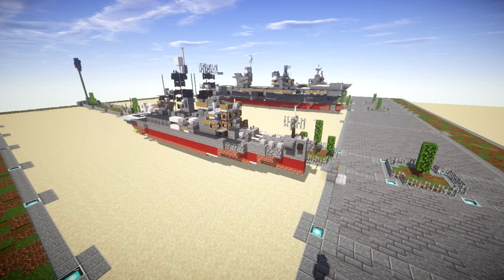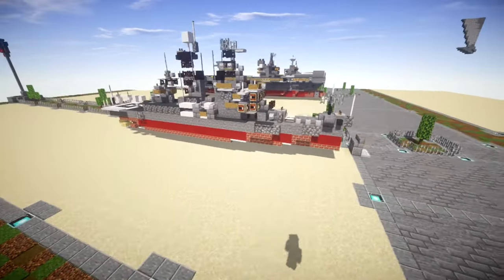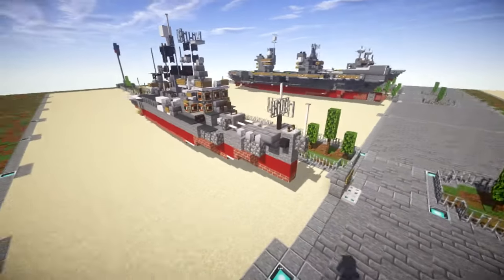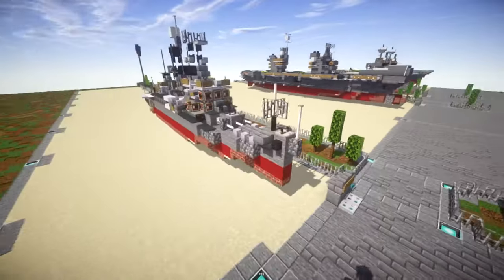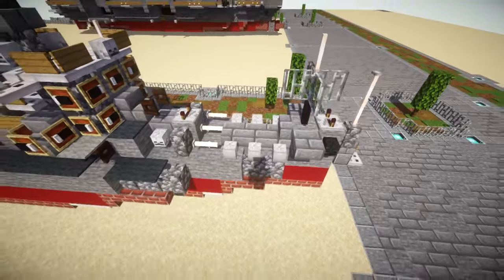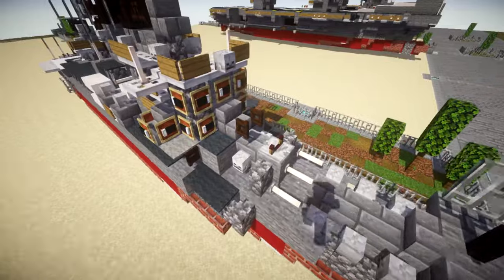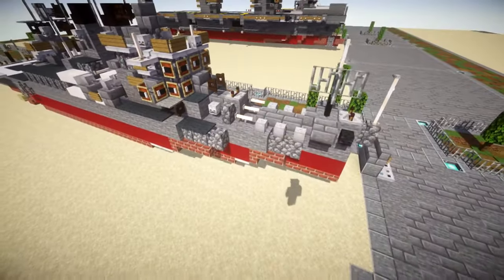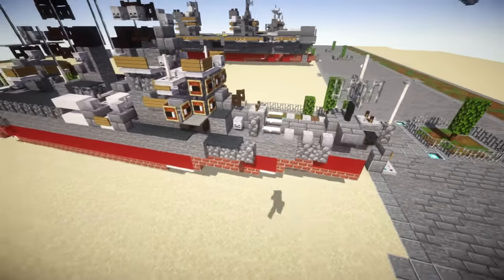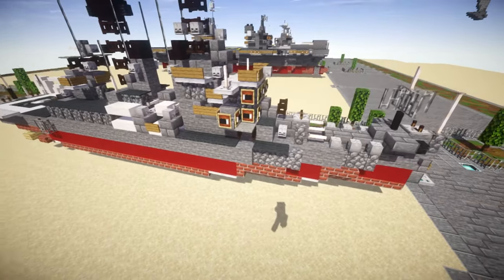Anyways, let's take a look at the USS Oklahoma City CLG-5 Galveston-class light cruiser. It's been a while since we've done a Cold War-era ship, which is pretty cool. Starting off, we have the forward bow here. As mentioned, it did keep one turret up front and also a smaller secondary turret, giving it some conventional gun capability in addition to the missiles.